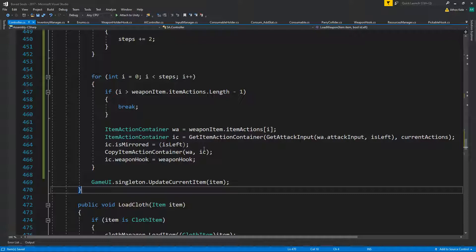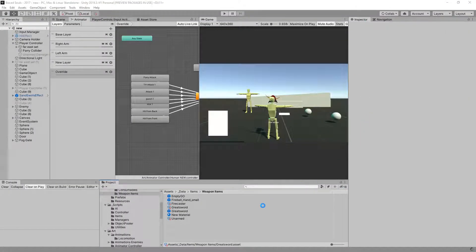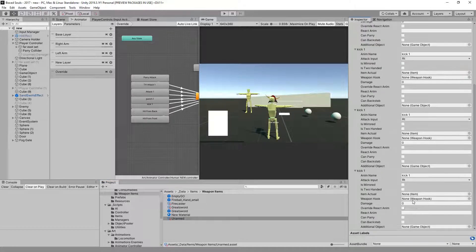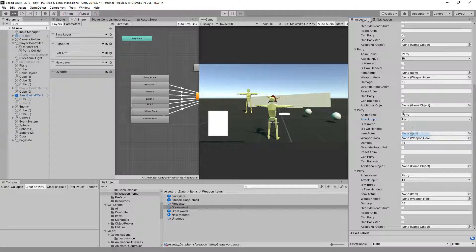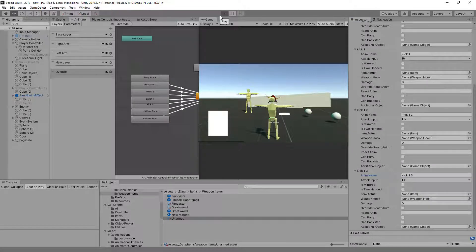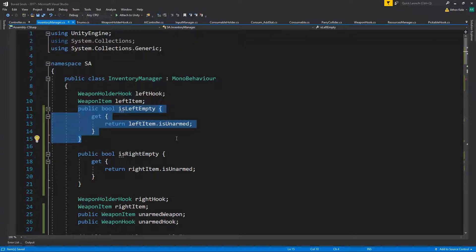So now if either the left or the right is empty it should update the entire action container with just the correct values. It's not going to solve all of our problems, and we'll see why in a bit. First, let's go under the unarmed and create four of these — right bumper, left bumper — and on the greatsword we'll do left trigger and left bumper.